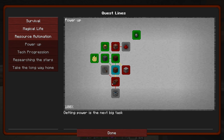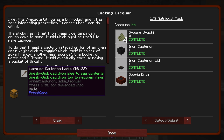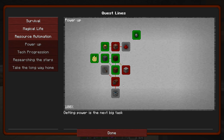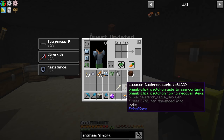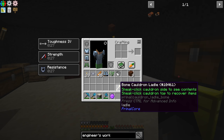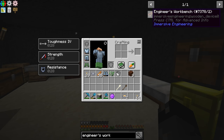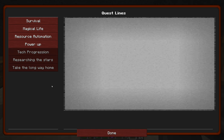Going back to the power-up section - that's all done. That gives us one lacquer cauldron ladle as a reward. I don't know what the difference between the different types of ladles are. I made a bone one and it's not taking durability from what I've been doing with it. There's got to be some reason to have multiple different ones. Anyway, engineer's workbench is going to be our next quest here.